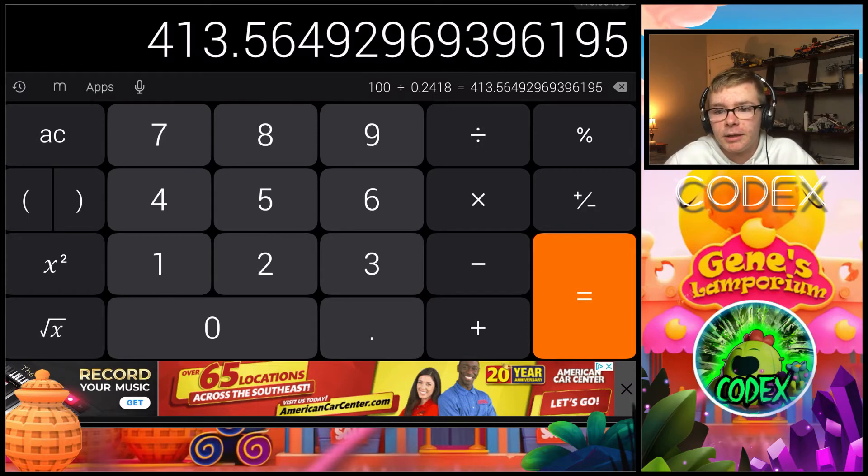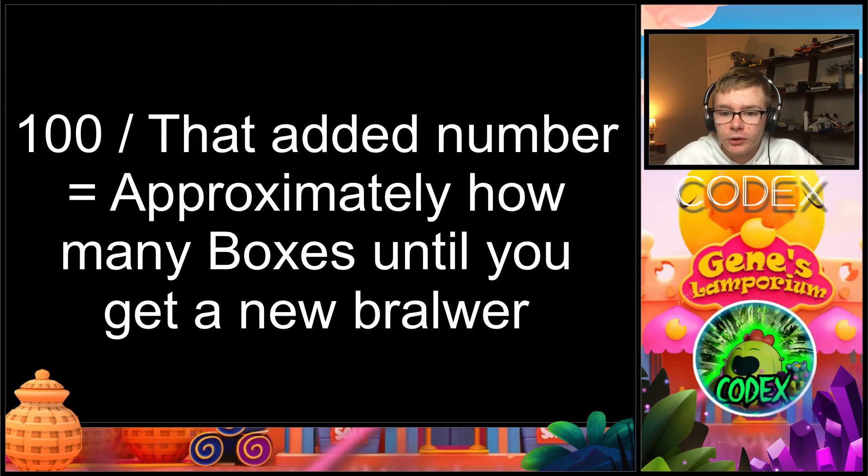Now this number might be different for you. If you have multiple rarities, then this is going to be a pretty high number for you. But this is how you do it. I'm going to put the equation back up on the screen so you guys can take a look and use that.